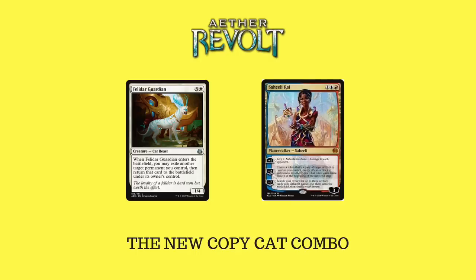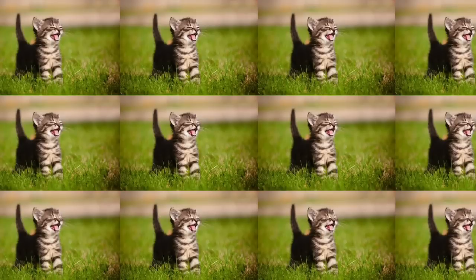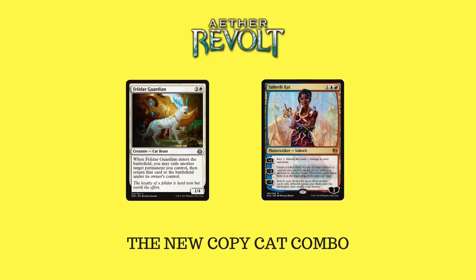The new combo is the Copycat combo — it's Felidar Guardian and Saheeli Rai. They make a copy, they make loads and loads of cats, absolutely hideous amounts of cats, then they hit you with haste and do loads of damage. It's very good — you don't usually talk about it like the Twin combo. It's going to be something you have to battle through in any deck, not just Jeskai Control. My Saheelis lasted a day on eBay and sold straight away. I didn't want to play the deck that everyone else plays — I like playing different decks. I've had lots of good wins with this Jeskai Control deck and I just don't want to stop playing it.